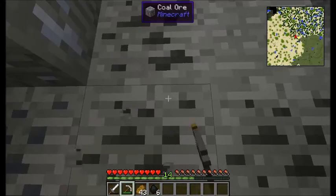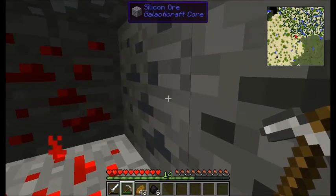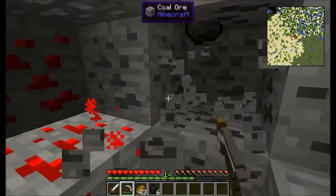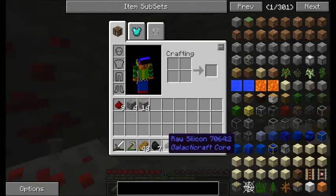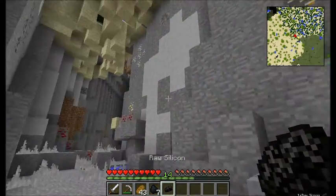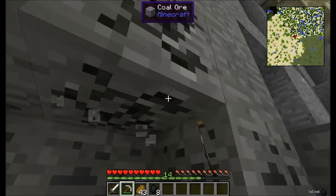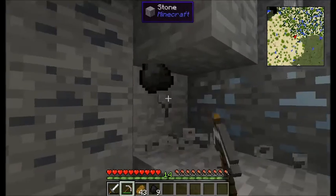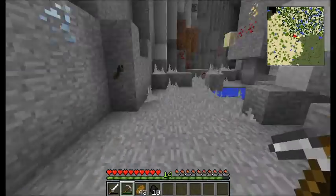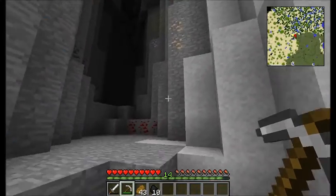It doesn't matter, we'll just have to deal with it for now. Why is this coal? This is silicon. Coal and silicon look exactly the same. What's silicon? Oh, Galactic Craft. I know what Galactic Craft is — I don't want this. It's where you go to the moon. I don't know if we're gonna be doing that or not — you guys tell me in the comments. Oh hi, bat. I don't want to kill you because I already killed one of your kind to get my bat.